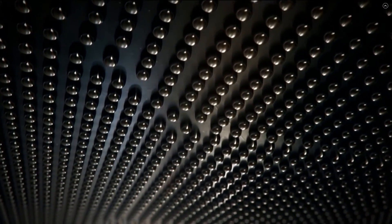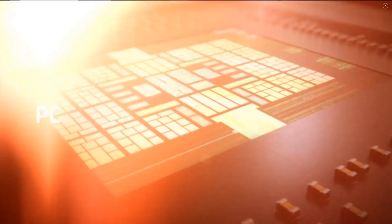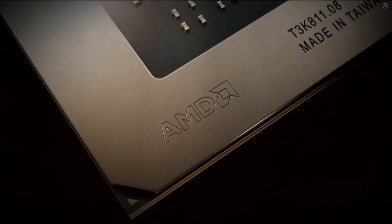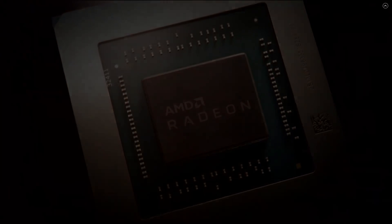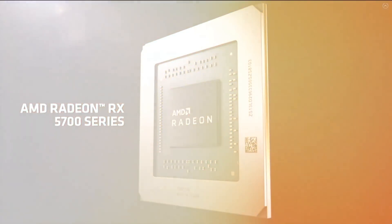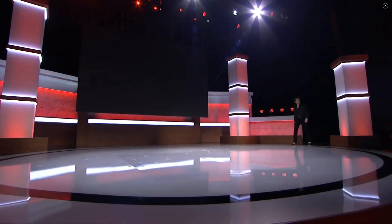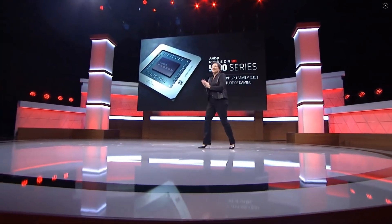I'd like to start this video out with AMD, specifically news concerning the next generation of AMD graphics cards, or Big Navi if you prefer, or RDNA second generation. There is a tweet which has popped up yesterday, and Twitter user CyberpunkCat shares an image which has just made every single tech website go ballistic. These are alleged specifications of the RX 5950 XT. We'll quickly go over the specs.